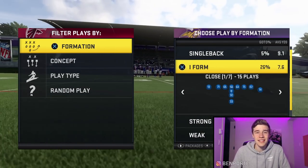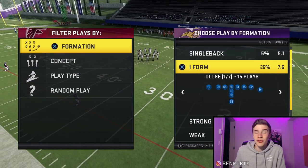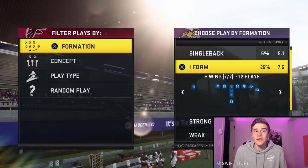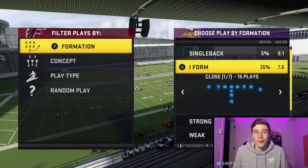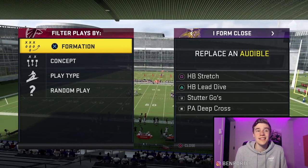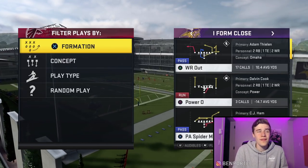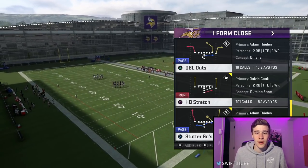The first thing I want to go over is my top running plays, then we'll move on to passing. There are a few formations: I Form Close, I Form Close Slot, and I Form Ace Wing. We'll start with I Form Close — there are two solid run plays I'm a big fan of. The first is Stretch and the second is ISO. I like to put both in as custom audibles and we'll run this against a random 4-3 defense.